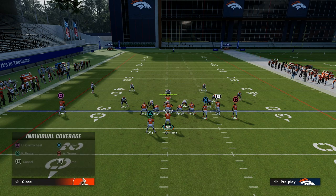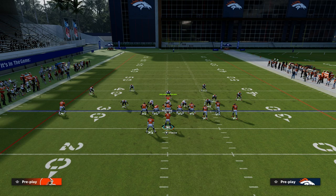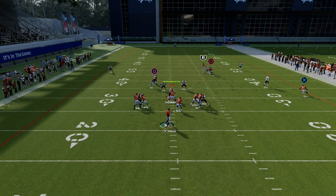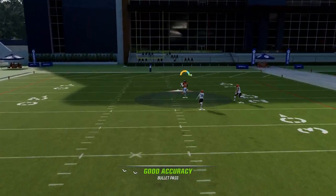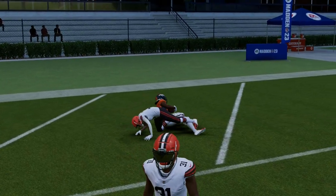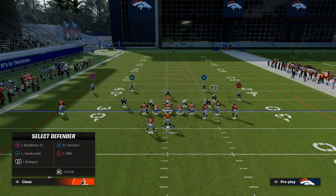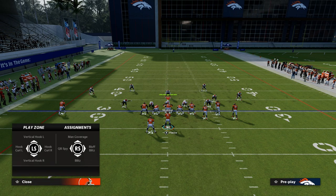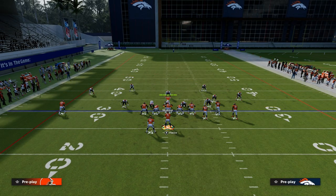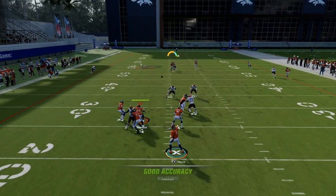Another coverage that is popular this year is this basic bracket concept on a Mike Blitz zero. When he's cross-manned, this route is going to be fairly consistent and still able to attack man coverage. Sometimes you'll get random bumps on the slot where you can always peek that up the seam against man, or you have your post route coming underneath. There's a lot of versatility in the concept — it attacks man and zone well and spaces the field well, which makes it really hard for the user to consistently stop it.